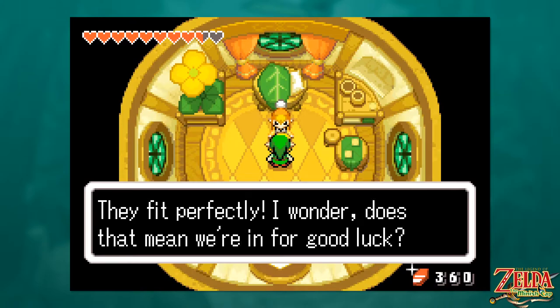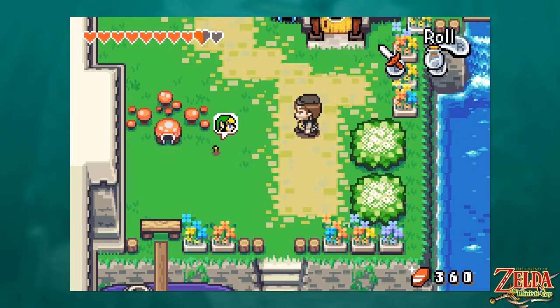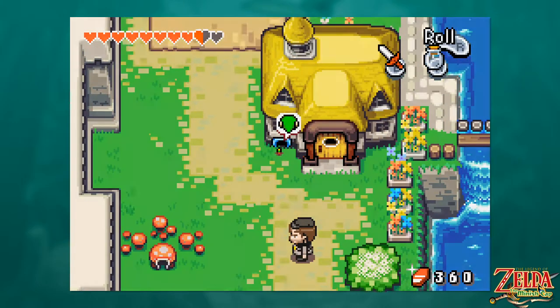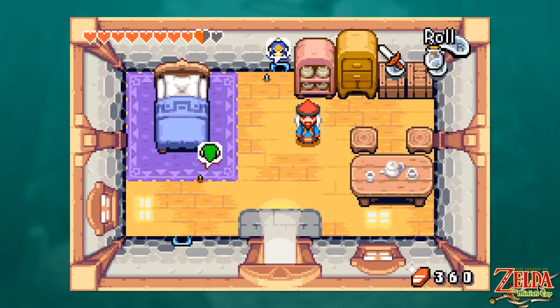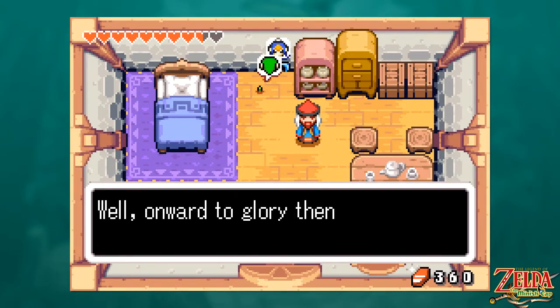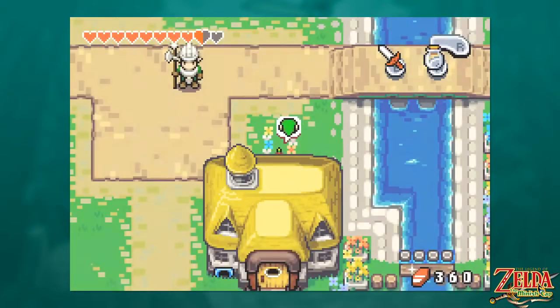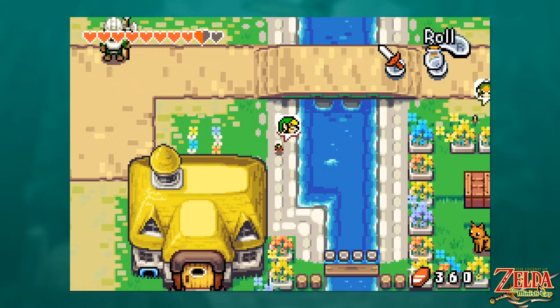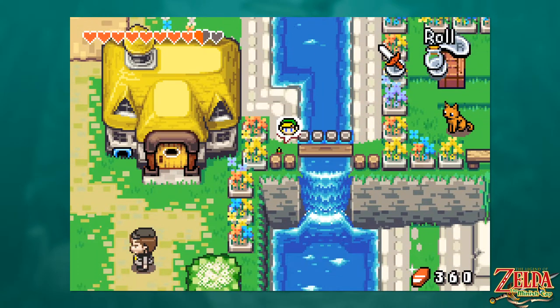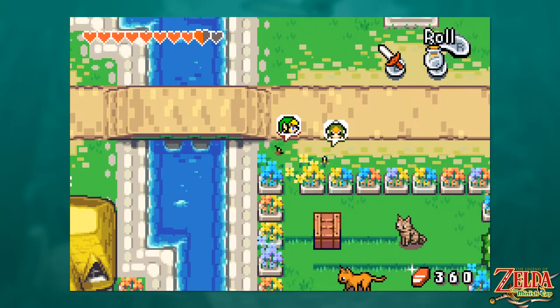Oh, does that go? We got a little Kinstone! We got a lily pad that'll help us in the Castor Wilds if we ever go back. 'I've heard about you — onward to glory then. Just don't die out there, okay?' Sounds like it's gonna be a real rough one — and not involving dogs, which are not the animal we're about to approach.